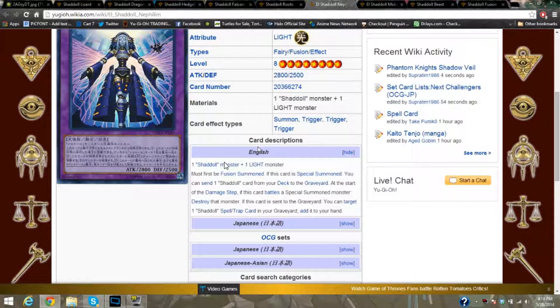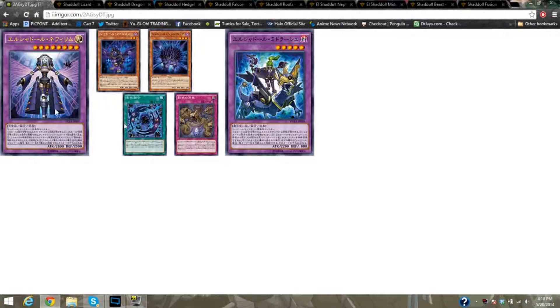Armades is a good option to go against these guys, but if they get to the fusion, you're in trouble — it's got 2800 attack power, which Armades can't get over normally unless boosted. If this card is sent to the graveyard, you can target one Shaddoll spell or trap in your graveyard and add it to your hand. So it carries the flexibility of grabbing back the fusion card, which is Shaddoll Fusion.